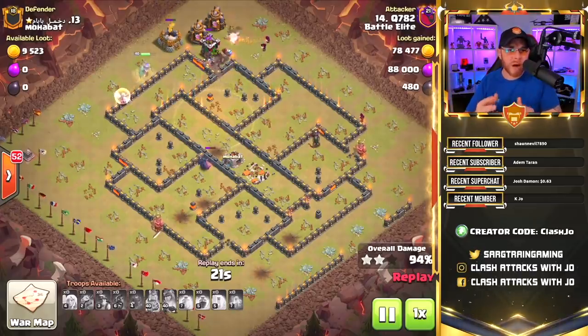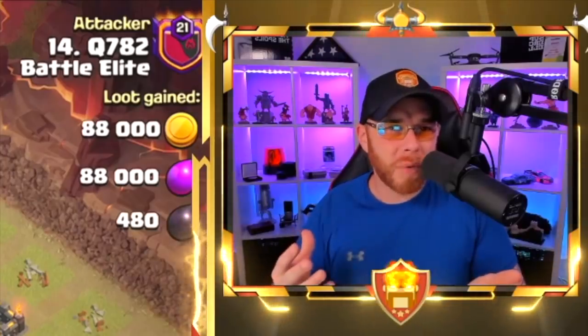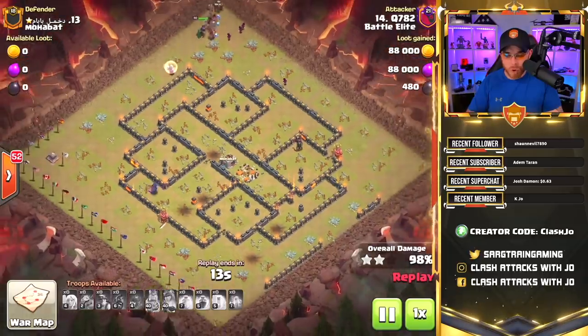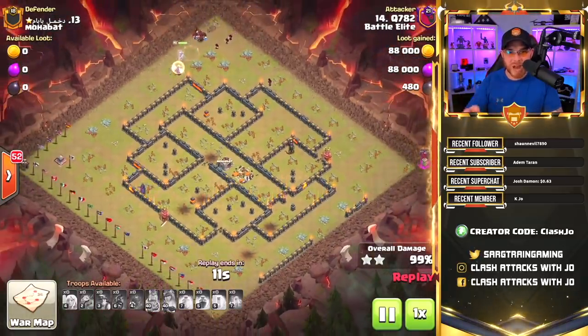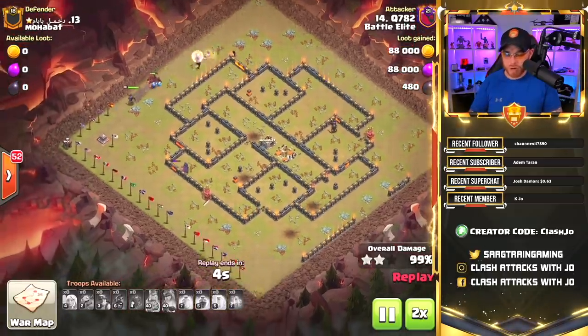This is one of the most popular armies right now, and I've been unable to use it because I don't have both heroes available all the time. You can see how much of a role the queen played in this attack. They grab that final builder's hut, and I'll show you the army so you can try it out — just make sure you have the same components that you saw in this particular attack.